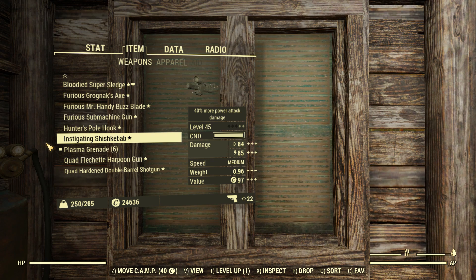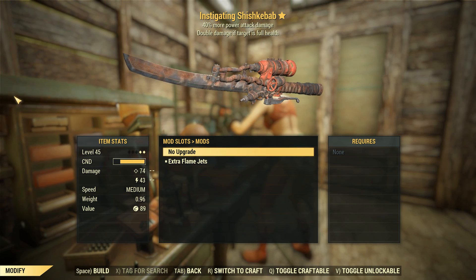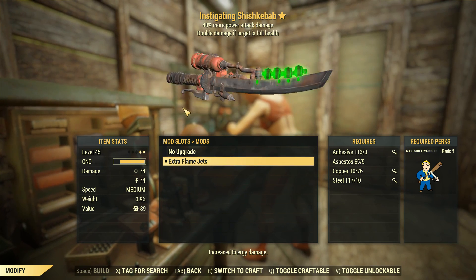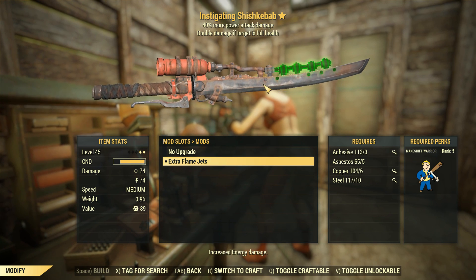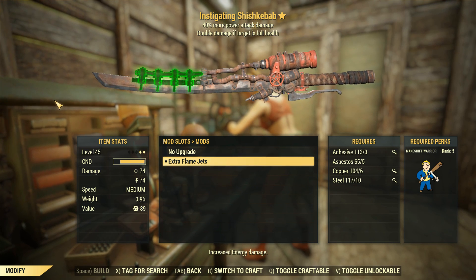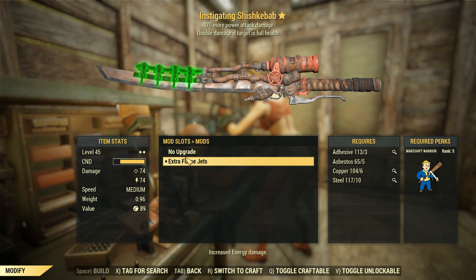At 84 and 85 ballistic and energy damage respectively, that's pretty damn solid. In terms of modifications for this weapon, it's really kind of nothing — you've got no upgrade, or extra flame jets which give you a little bit more energy damage. I'm not sure whether you get that from plans or external mods — I think I got mine through external mods. Probably look at the Watoga Vendor. Maybe the Raider ones will give you one if you're looking for a Searing Shishkebab.